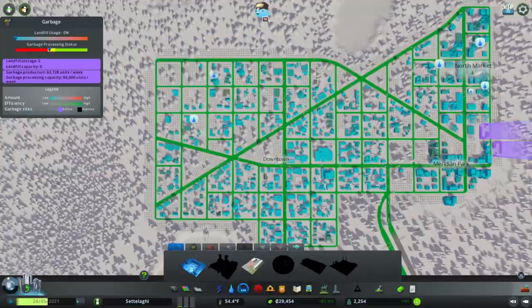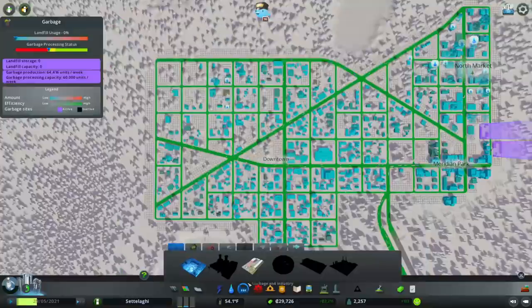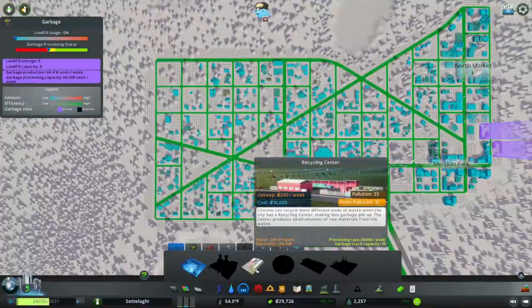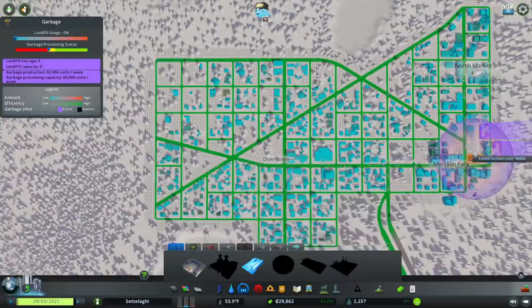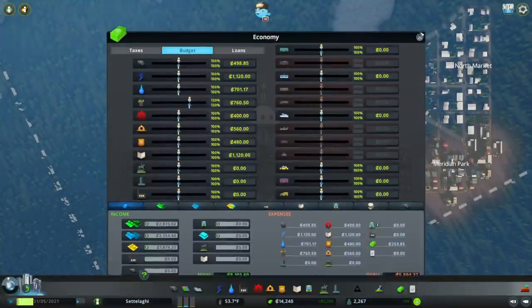Next, our garbage processing has reached its maximum. We have two recycling centers running at 150%, so it's like we're paying for three recycling centers but only getting the capacity of two and a half. Building a third one will allow us to get ahead of demand and reduce our budget. Let's keep it with the other polluting industries around Broadway and Market, then lower our garbage budget to 120% to save money.